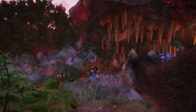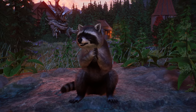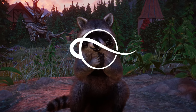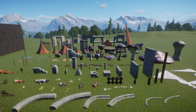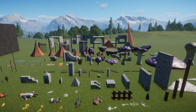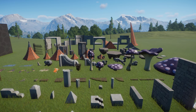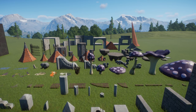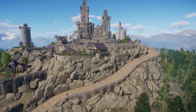Frontier kindly sent me a preview copy of the pack, so many many thanks for that. With this in mind, last week I set myself a challenge for launch day: build a castle. The new Twilight pack scenery pieces are heavily focused on gothic architecture and there's a lot of stone pieces, columns and spires that are certainly there to help us create wonderful castles. Basically, this is my take on that.